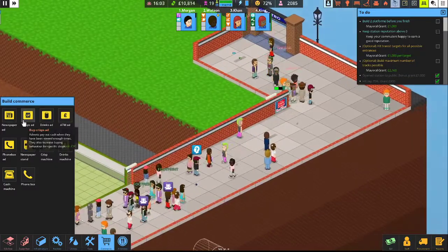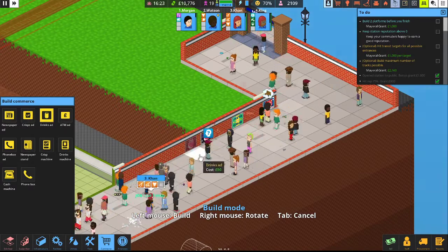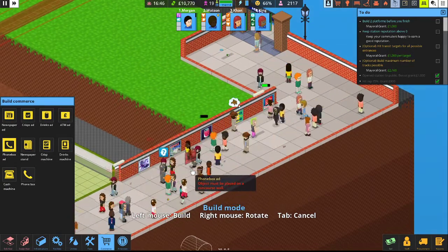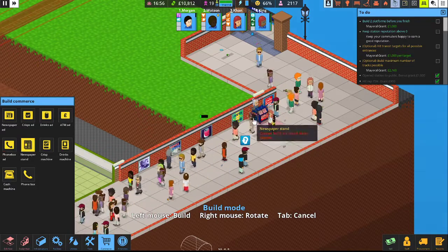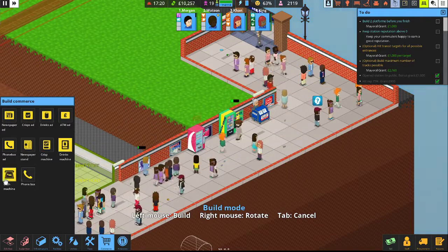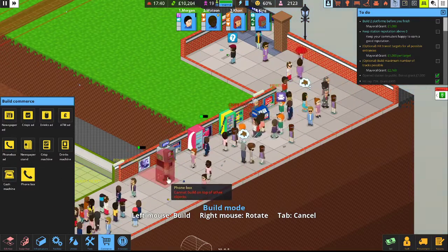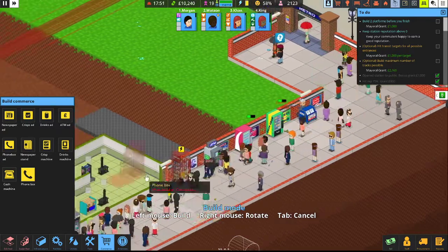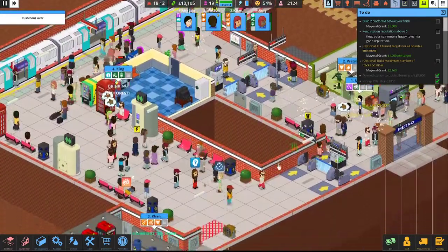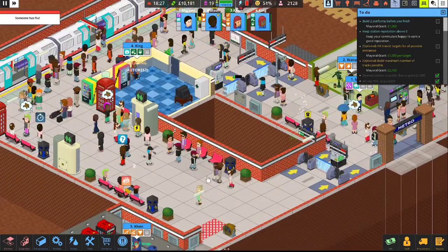While they're taking care of the rats, we've already got a newspaper ad — let's drop down a crisp ad, a drinks ad, an ATM ad, and a phone box ad. Since there are ads, we'll go ahead and plop down their corresponding machines: cash machine right here, phone box right there. I hear still a lot of screaming. Another train coming in — bring that in. Trash can needs to be emptied, rats still need to be zapped. Looks like Khan's taking out some trash — thank you, Khan.